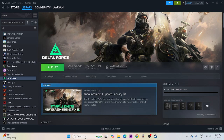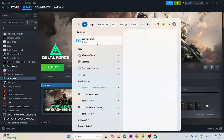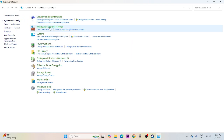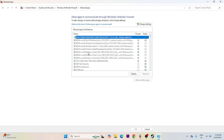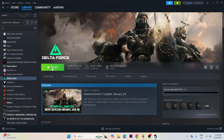Next, allow the game through Windows Security. Search for Control Panel, go to System and Security, then Windows Defender Firewall, then 'Allow an app or feature through Windows Defender Firewall.' Scroll down to find Delta Force and make sure both Private and Public checkboxes are checked. Then close and try launching the game.